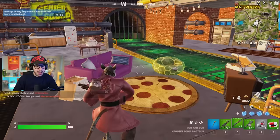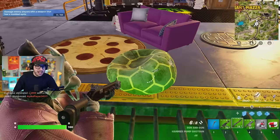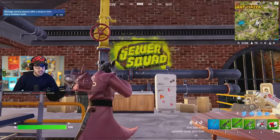We have a really, really good loadout now. And I just love the aesthetic of this place — look at this green goo flowing. It looks great. The music's so hype. I love the turtle beanbag chair and the pizza carpet. This is honestly just a vibe. This is where they train and work out. They got a sword here. Sewer squad. Pizza on the wall. This is so sweet.